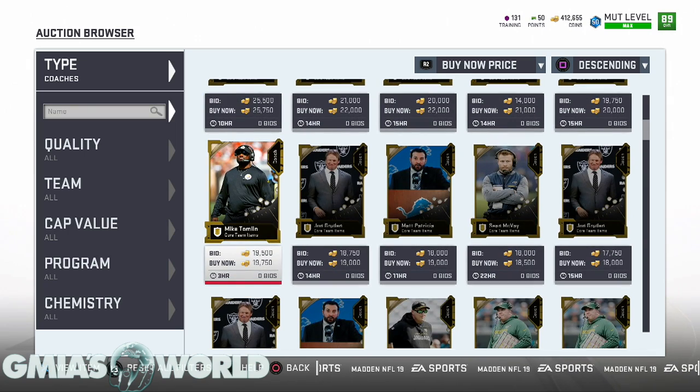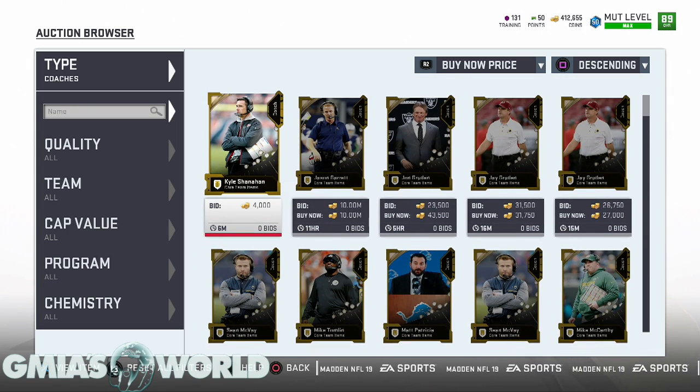I've pulled the 86-89 overall pack maybe three times. My lowest card was an 88 Sean Taylor going for about 180k at that time. Another card — I don't remember which — sold for around 250k, and another sold for about 180k. So you're right around the same return rate as what John Madden would have given you — without the headache.